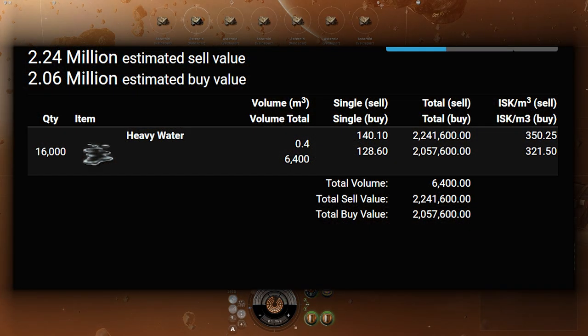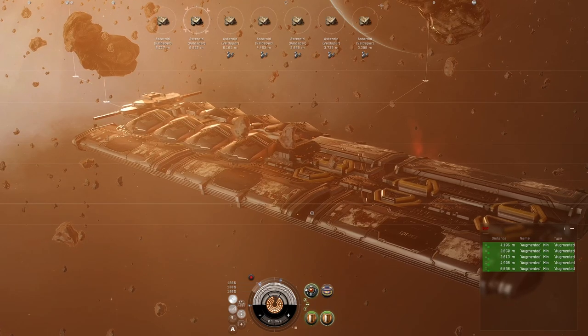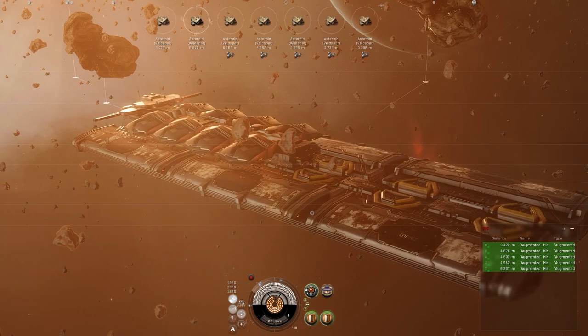Now let's look at heavy water cost. A full fuel bay of 16,000 units of heavy water is worth about 2 million ISK, and you'll get over an hour of use from it. At 214,000 ISK per minute, after an hour on dense Veldspar you're looking at about 12 million ISK. Subtract the 2 million for heavy water and you're netting about 10 million — though you won't use all 16,000 units in one hour.